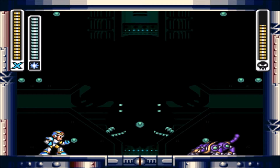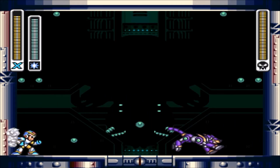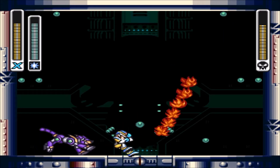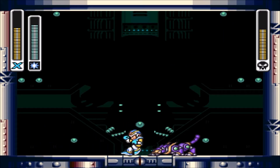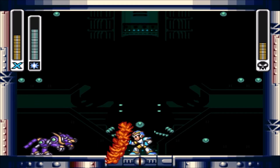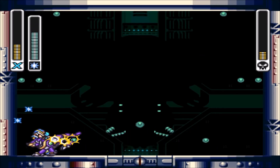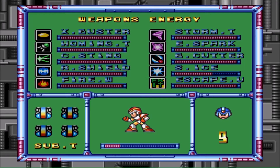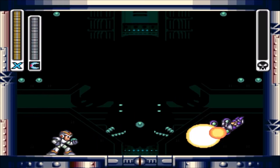Sigma runs away like a cowardly snake and we are about to face his dog, whose weakness is Shotgun Ice. Just be very careful — his dog is very quick. He lets out fire. Oh my god, gonna have to use a sub-tank for this one. Yeah, just be very careful.